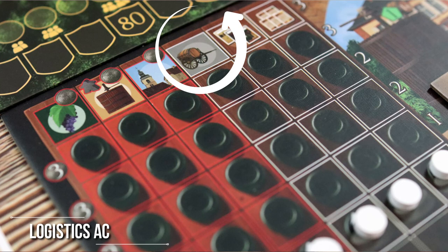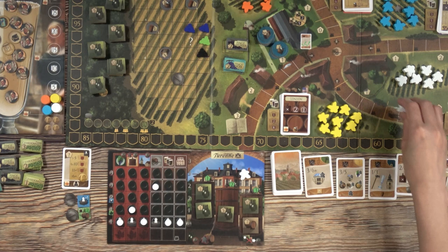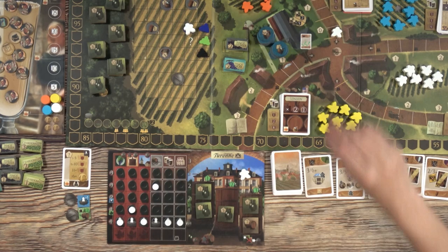Fourth is logistics, which gives you more workers that you can allocate to various locations all over the main board and your own. Without those workers, a lot of the actions in the game simply don't work.